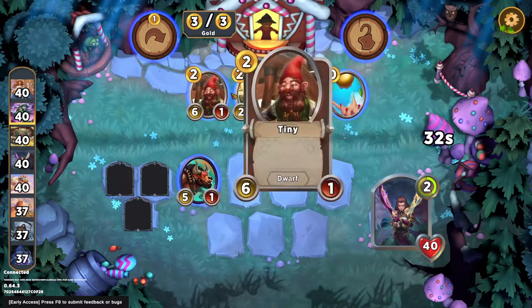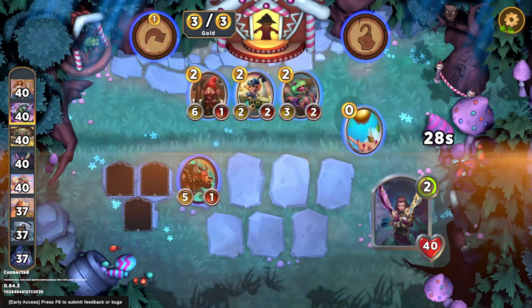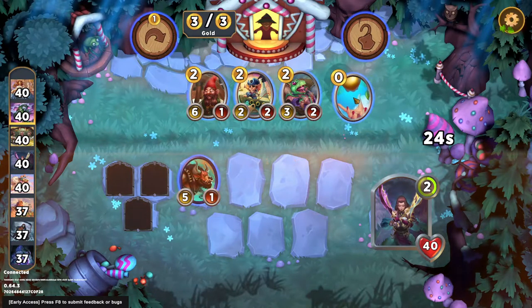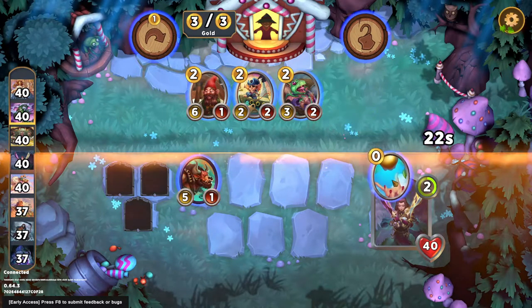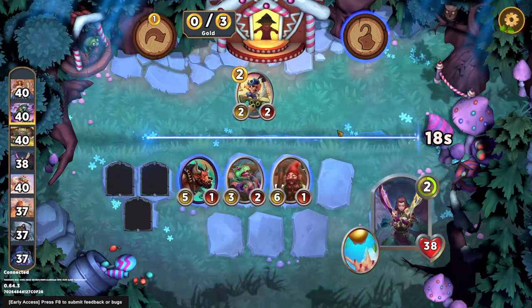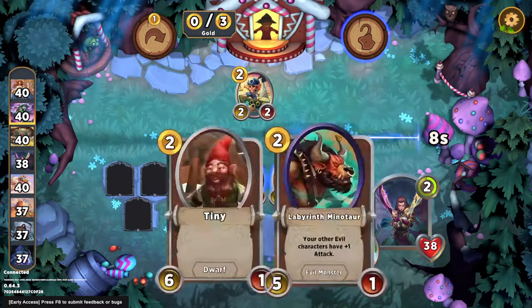So we have the Forbidden Fruit — no good or evil units here. I think the best thing I can do right now is just take this and then grab two units. It is thoroughly unexciting, but I think just adding to the board in the early game is super important, and I kind of want this dragon to go first.